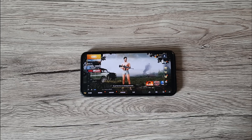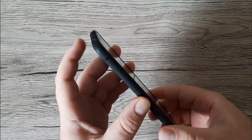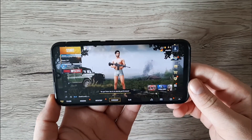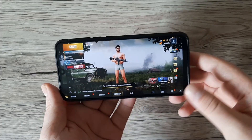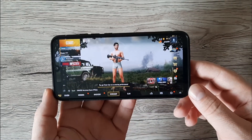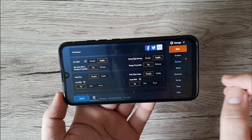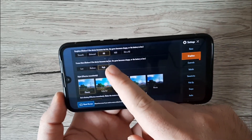We're gonna try to put on the maximum settings on both games and see if this phone can run them. The UMIDIGI X comes with the MediaTek Helio P60 processor and also 4 gigabytes of RAM and 128GB of storage. So first, I've got PUBG already on the phone — we're gonna go into the settings on the graphics.